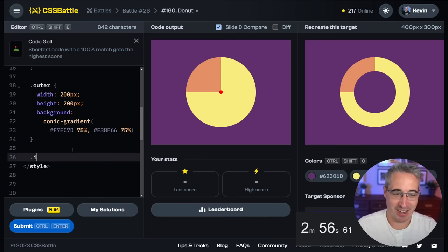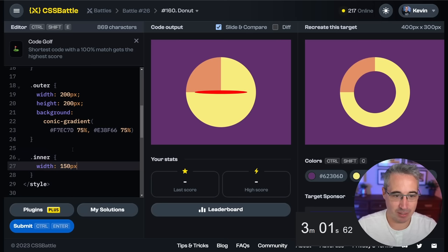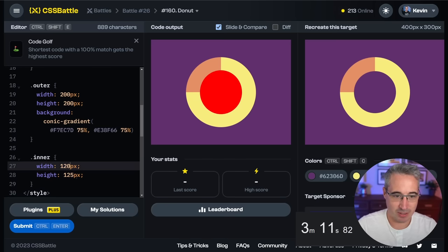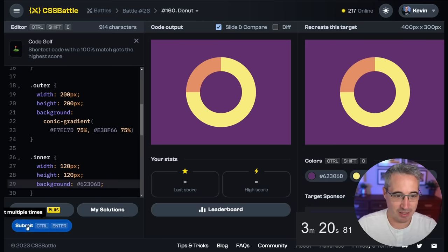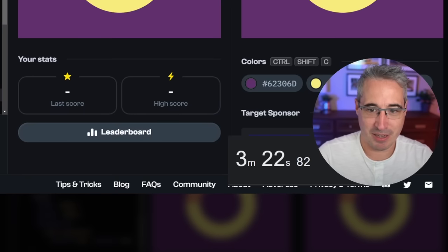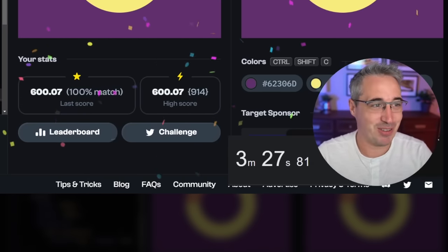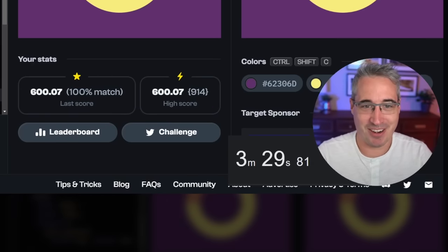That was so much easier than I expected — amazing! I thought this would be a struggle, I won't lie. Inner will be a width of 150 pixels, height 150 pixels — maybe 125, still too big, 120. This is where aspect-ratio would have been a lot better. Apologies for my dog, we're in a rush. Background on there, hit submit, and hope for the best — 100% in 3:25! I'm on a roll. I don't think I've ever done these so fast before.